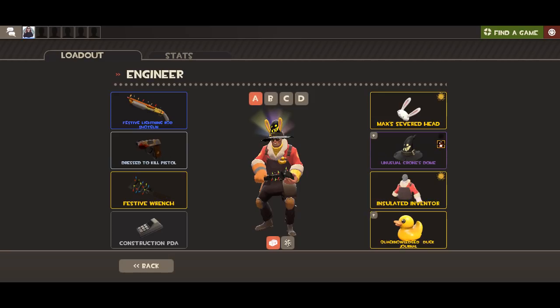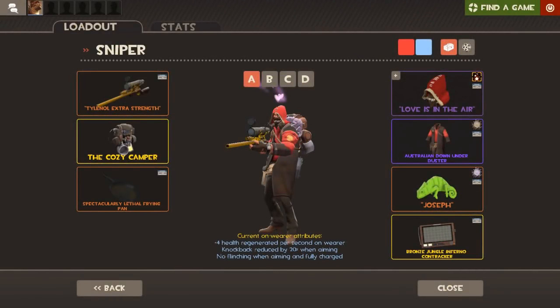Next we've got a sniper loadout belonging to DL. We've got a cloud nine anger along with a strange down under duster and a little chameleon on the shoulder painted grey called Joseph — I approve of that name. I really like how the anger is used with the down under duster: you get the red hood and red undershirt which go well together, plus the brown face mask, the brown coat, and the grey chameleon — which I genuinely didn't notice at first. It's also got a professional killstreak australium sniper rifle and a strange frying pan. Cloud nine is a really underrated effect, and it's just a really nice, clean sniper loadout.